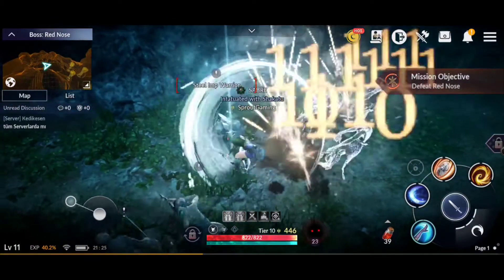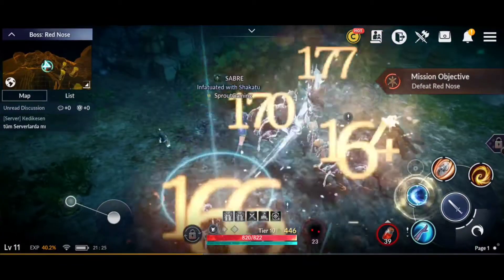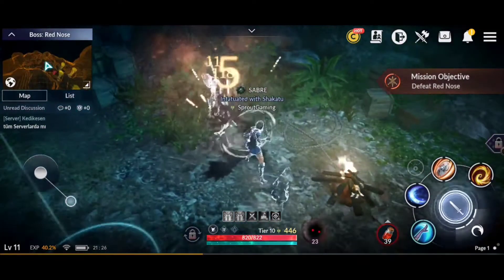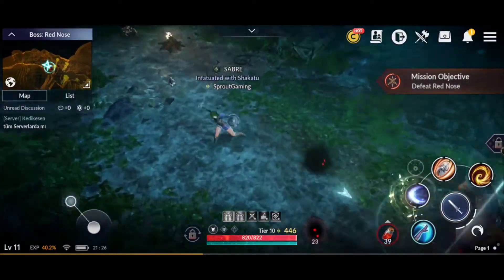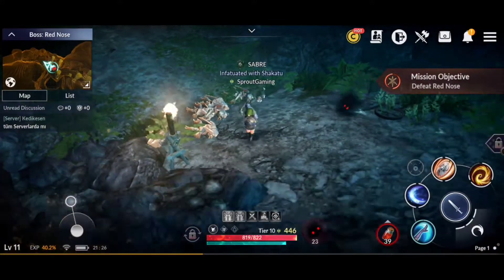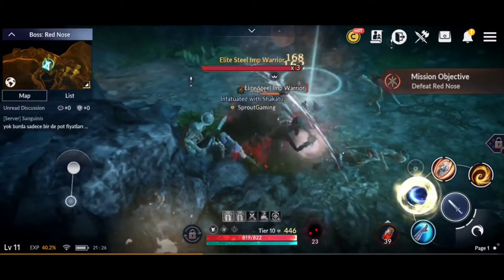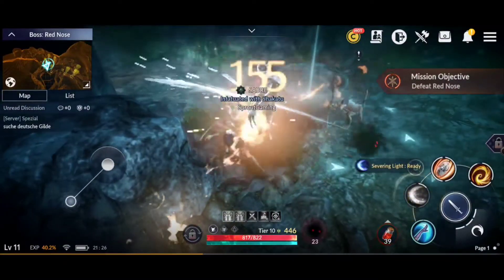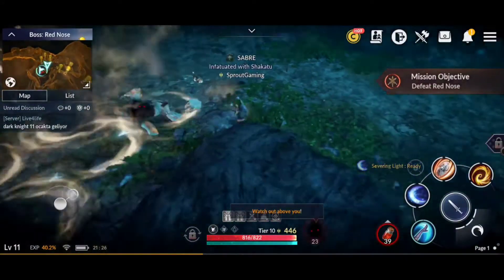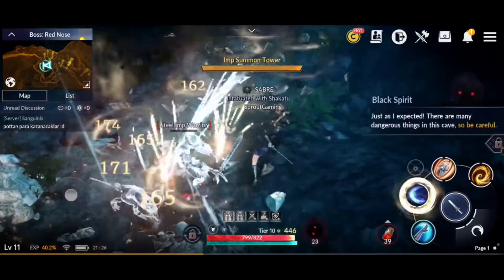I should be able to just smash away the trash mobs and get straight to the boss within a minute. I haven't really tried this shield skill before. I'm just slow and heavy — I probably should have walked around there but it's not going to hurt that much anyway, so it doesn't really matter.